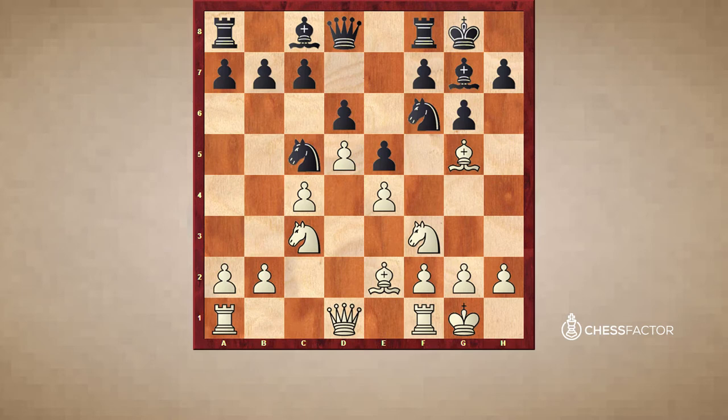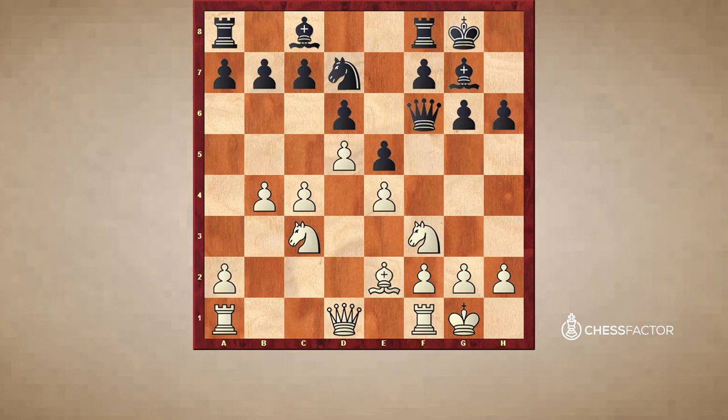So here, bishop g5. The game continued with h6, take, take, b4, and knight d7. We could say black has gained the pair of bishops in exchange for two tempos, because he played knight c5, and then after b4 he had to go back.